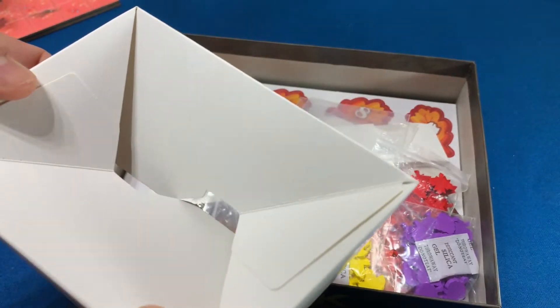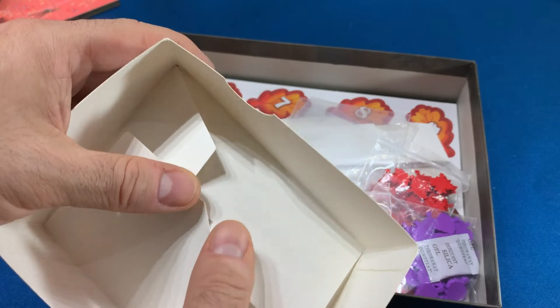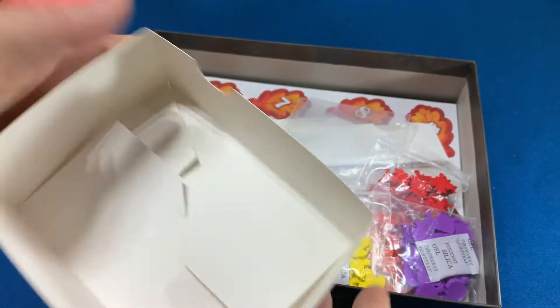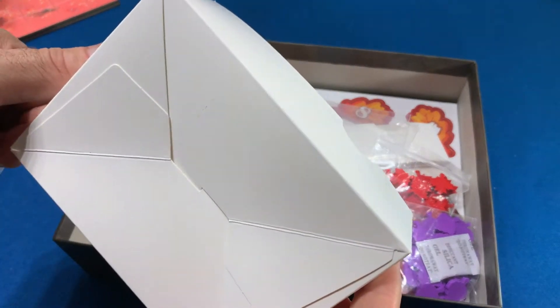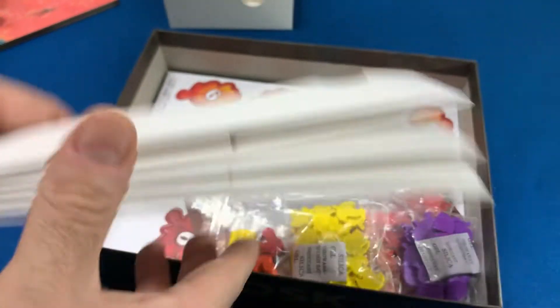A gente tem aquelas caixinhas que são para guardar as árvores — até que é bom, é fácil de montar, é só fazer assim. Tá montada já a caixinha! É para guardar as árvores, olha que bonitinho. Vêm quatro dessas.